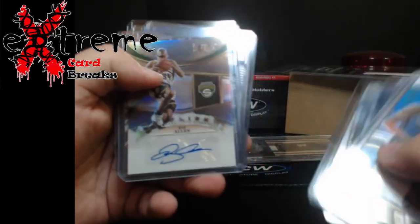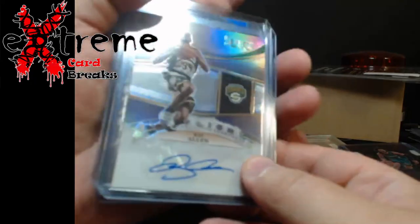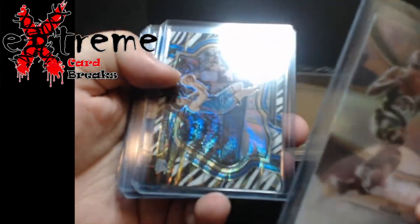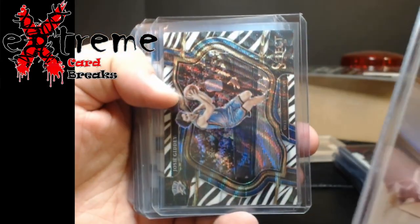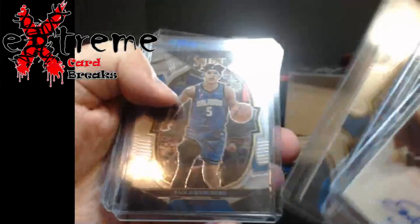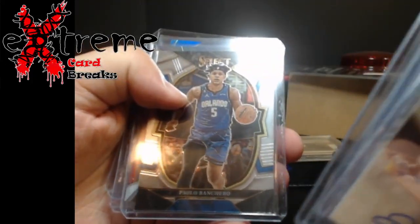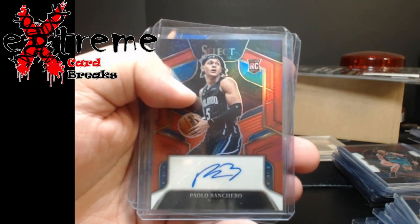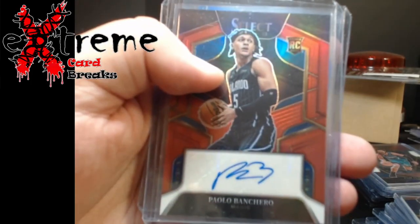Then here comes the better stuff. Ray Allen In Flight, pretty cool - zebra case hit. Josh Giddy Courtside. Paulo Banchero - out of 49, pretty big card. And then a blue die cut - I think these are out of... no, 249. Yeah, 249.